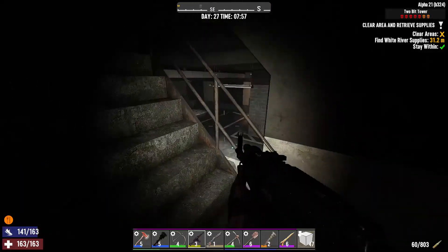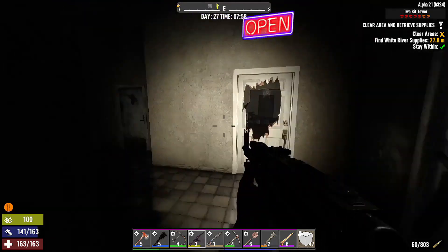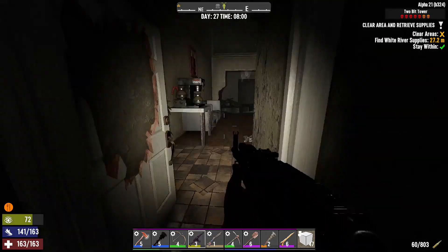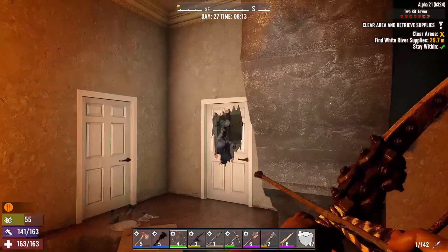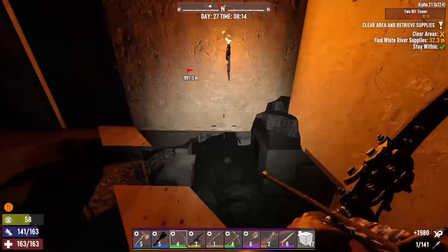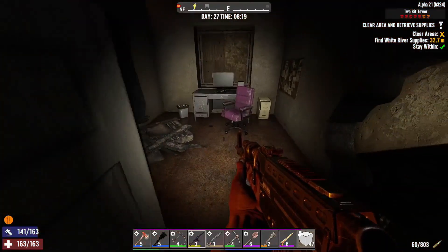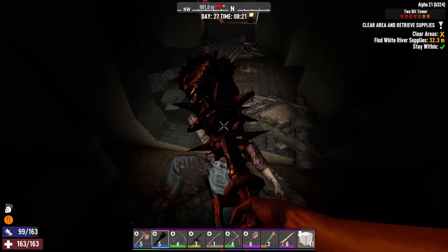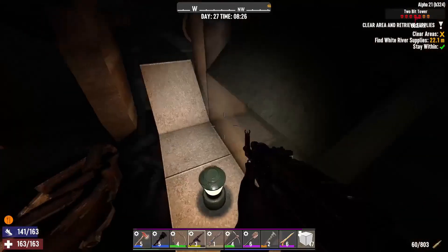Just go up the stairs and see what's going on up here — hopefully nothing too crazy. We may have activated all those zombies. When we were clearing out those ones in the garage we may have activated a bunch of zombies up here, and then they ran down and dropped, which is why we didn't see them for a second. Looks like we woke up another guy — let's try out our new club. I am liking the feel of that; it's gonna be even better when we get back to base and put a couple more mods in it.